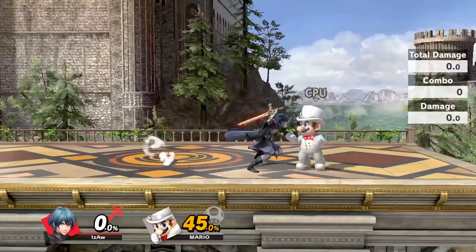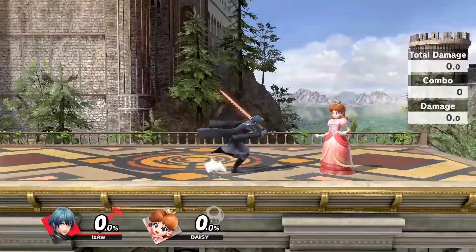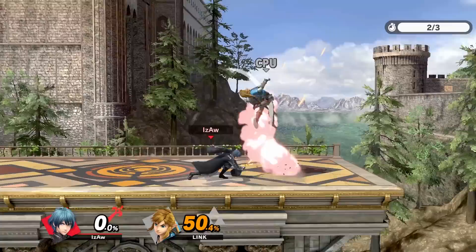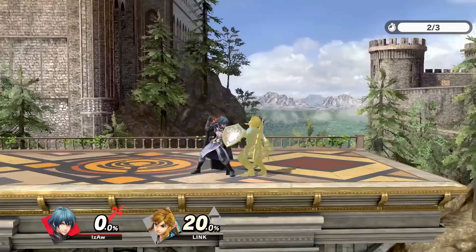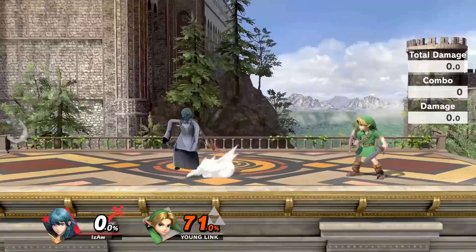As for grabs, down throw will be your main throw and will usually be followed up into forward air. If they DI away, nothing else will work, and the combo stops working around 50%. Unless they are at 0%, then maybe you'll be able to get a dash into neutral air. Forward throw and back throw are simply to launch opponents offstage. Up throw can set up into juggles, as if they don't DI at all, they'll be forced to air dodge since double jumping can be caught with up special. However, if they DI away, nothing will work. It can also be useful for tech chases onto the top platform of Battlefield.